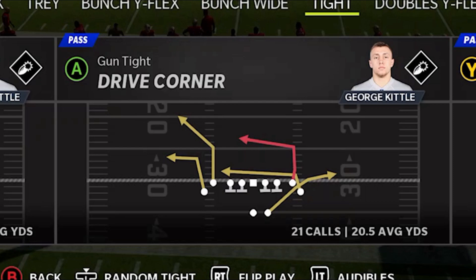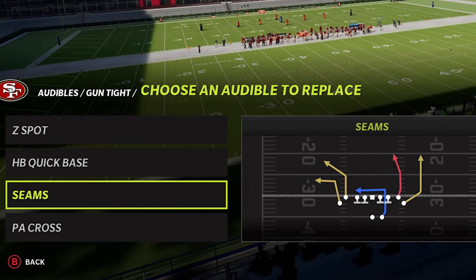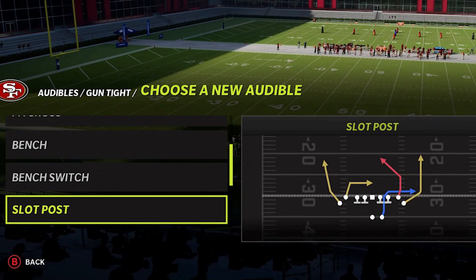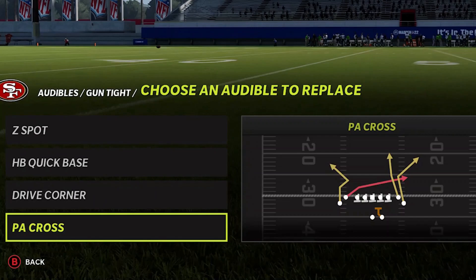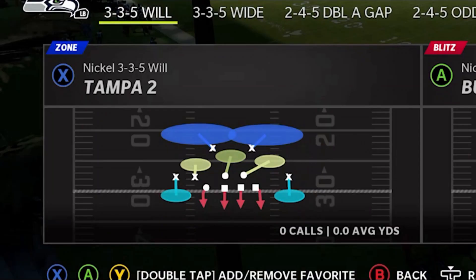If I have my audible set up, the Z spot would be one of them. I need a run play — even though I really don't like the quick base that much, it's the best run play it has. I wish I had an inside zone, but the next play would probably be the drive corner, and then the last play would be the PA cross. Those are my two favorites. On the defensive side, we're going to start off with Tampa 2, then work our way back to cover 3, cover 4, and man coverage like we typically do.